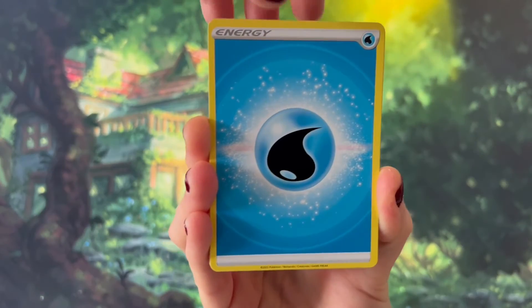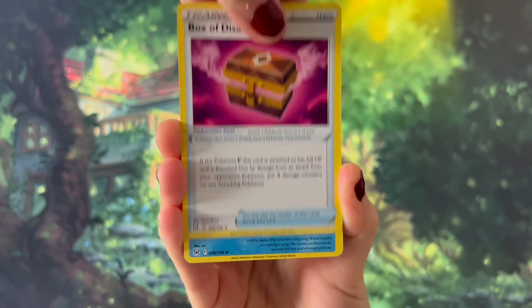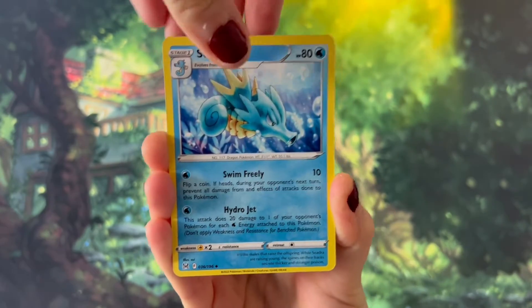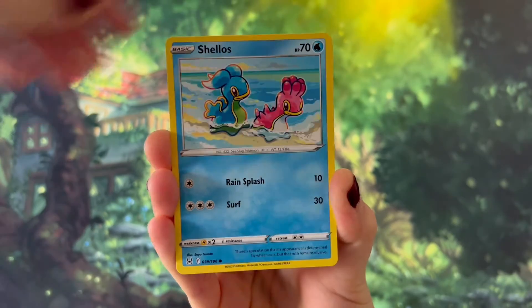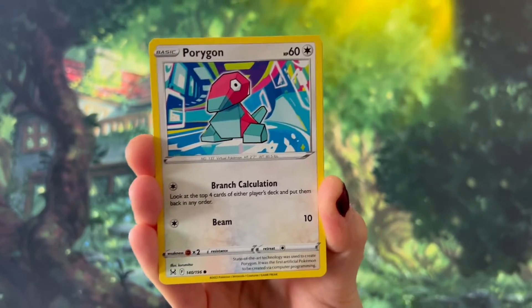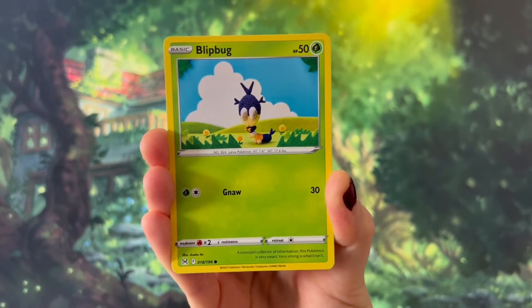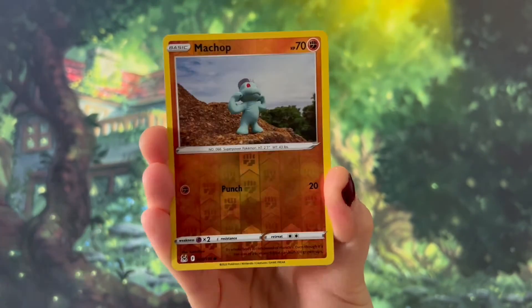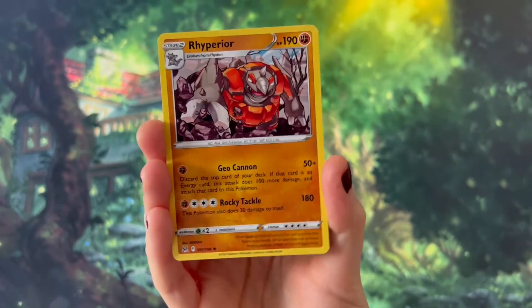We have the energy card, Box of Disaster, Seedra, Riley, Shellos, Binacle, Porygon, Ducklet, Lipbug, a Reverse Holo Machomp, and a Rhyperior.